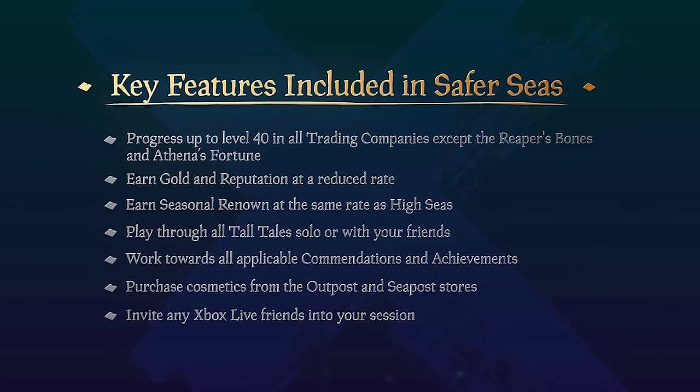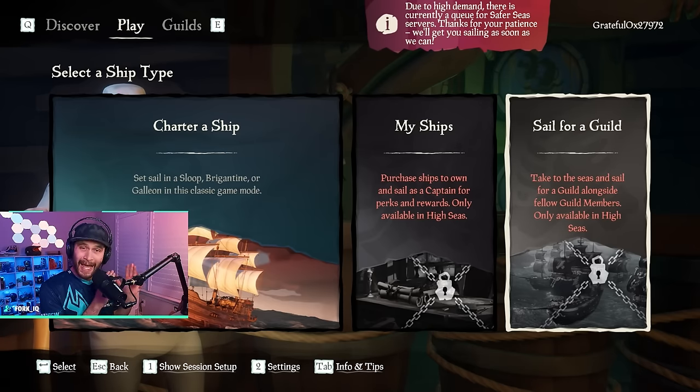Key features of Safer Seas: you can progress up to level 40 in all trading companies except the Reaper's Bones and Athena's Fortune. You can earn gold and reputation at a reduced rate. You earn seasonal renown at the same rate as high seas — great for the season pass. You can play through all Tall Tales solo or with friends, invite them to a sloop, brig, or galleon, work towards accommodations and achievements, purchase cosmetics, and invite Xbox Live friends into your session.